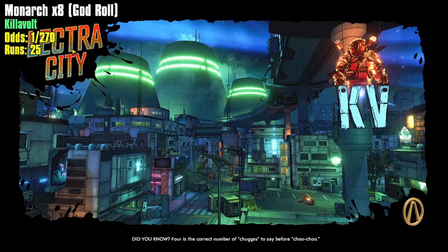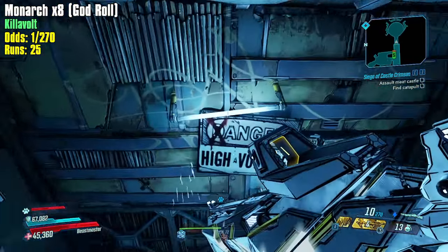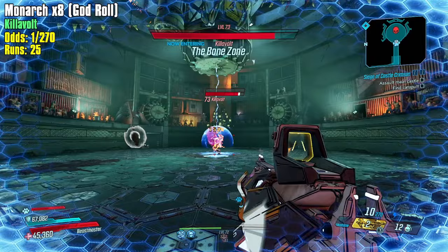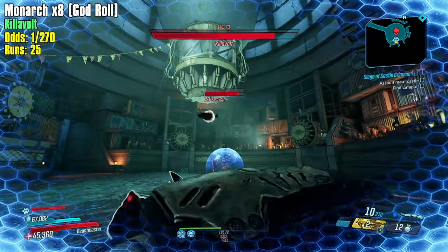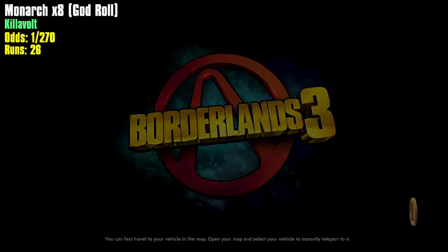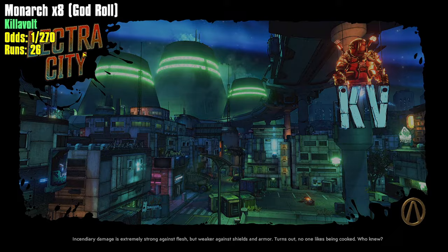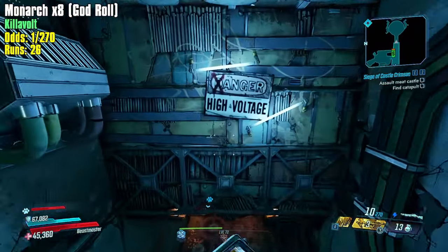I'm super excited to get this Monarch farm going. I would like to get one of each element but at the same time I'm kind of into trying to get a god roll Peregrine - I still don't have much at all. I would like to get myself a Peregrine that has like action skill damage, action skill cooldown, and melee damage on it - or maybe grenade capacity. That could be pretty good.